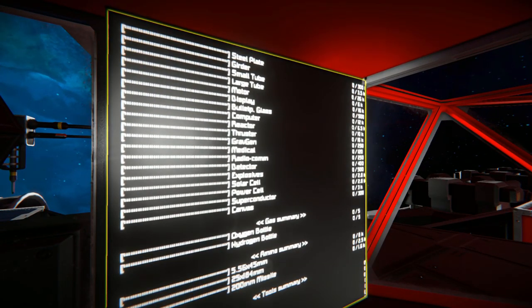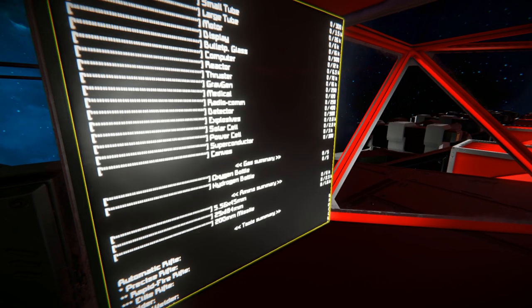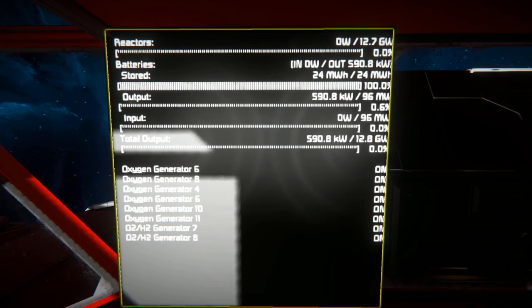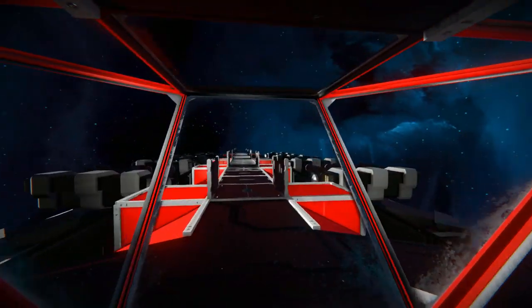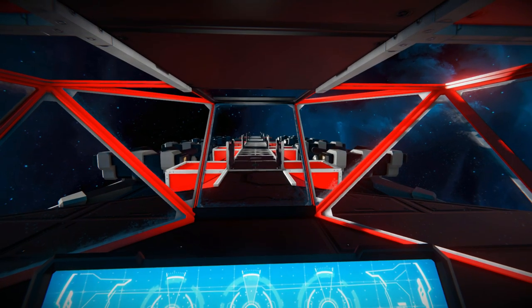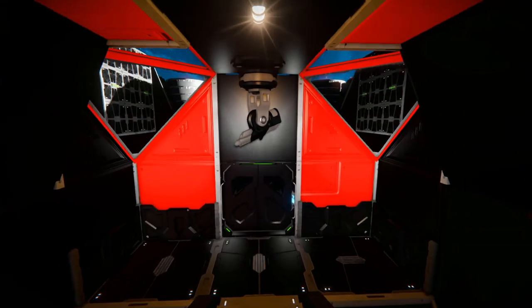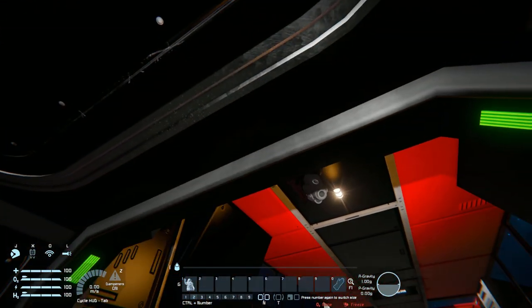The LCD screens to the left and right are your standard information screens showing components in the ship — gas summary, ammo summary, and so on. On the screen over here we've got our power: reactor, battery, and whether our oxygen generators are on or off. The view from this seat is very clear, but we cannot fly the ship from here because the main cockpit is below us. We can shoot the rocket launchers at the front and control other stuff, which can also be controlled by the other cockpit. Turning around, we're greeted by an interior turret that will blast anyone who tries to sneak up on you.